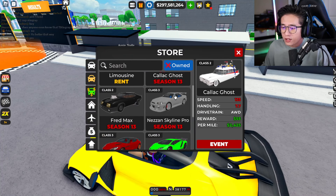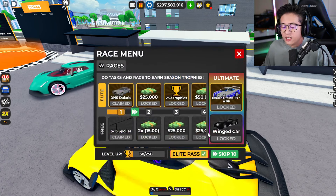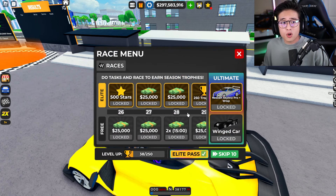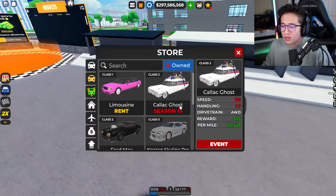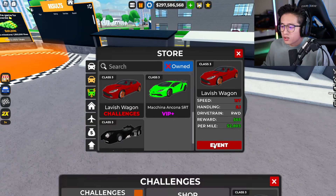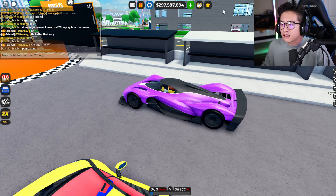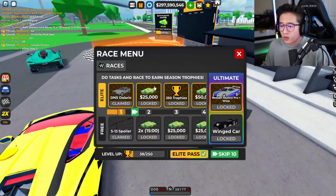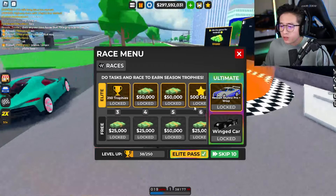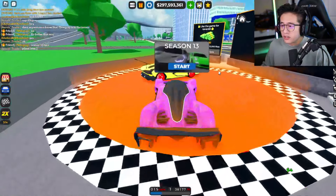It's a super easy workaround - all you have to do is go to the store, click on what you haven't owned yet, and if you see all these cars, go to one and then select 'event.' If you have all of the cars, you probably don't need to access it again. But that's all you have to do: go to the store, click on one of the season cars, go to event, and you can access it and the challenges that way. Once you access it you can click on the race right over here.